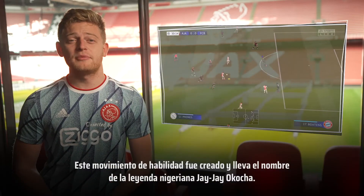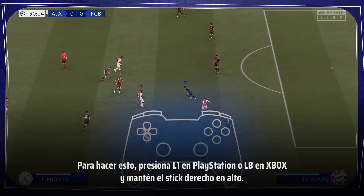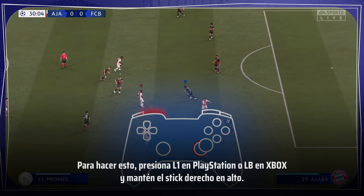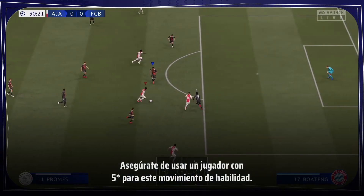This skill move is created and named after the Nigerian legend JJ Okocha. To do this, press L1 on PlayStation or LB on Xbox and hold your right stick up. Make sure to use a 5-star skiller for this skill move.